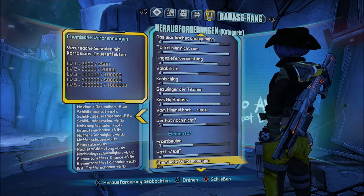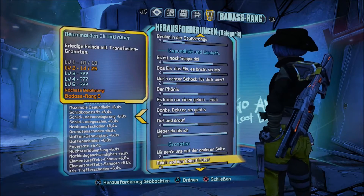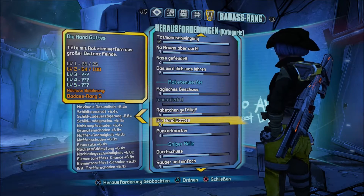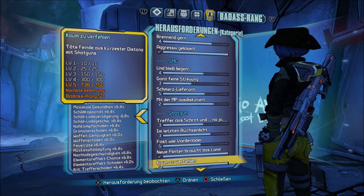Wenn wir das nämlich auf Maximum haben – das ist halt das Problem – weil den muss er auf Level 5 komplett erreicht haben, damit sich der Unentdeckte hier freischaltet. Das gleiche gilt auch noch für eine andere Waffe – und zwar Shotgun.